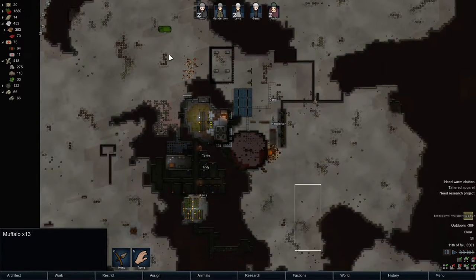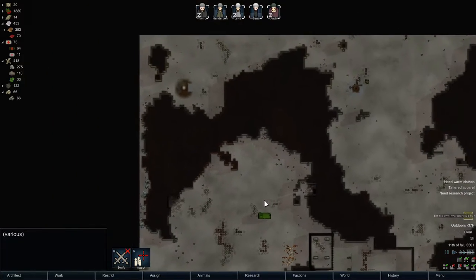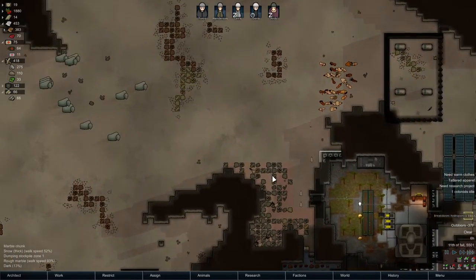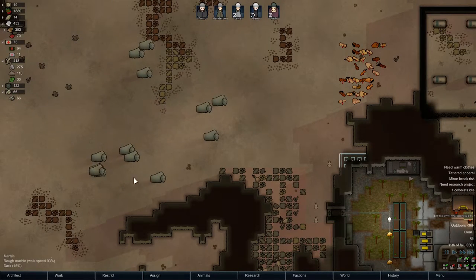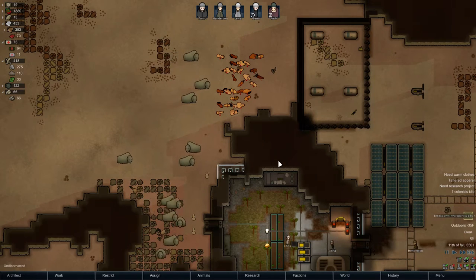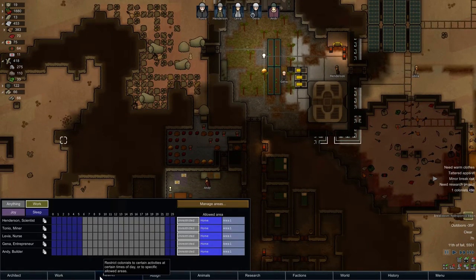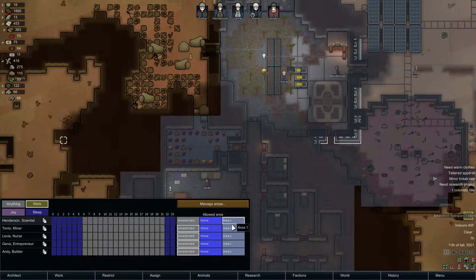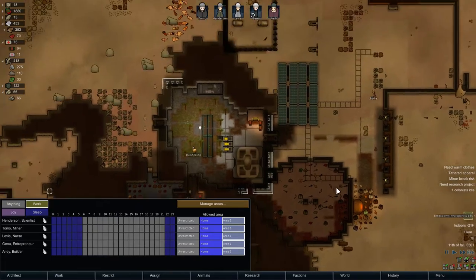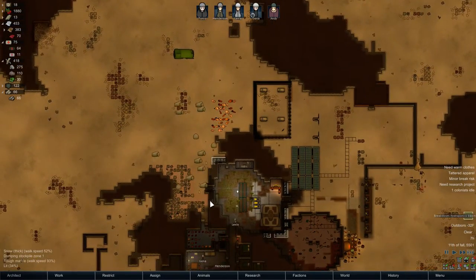Where is everyone? Is this everyone in the colony? Yeah it is. Actually I can just wait a while. I think they're going to do what those boomerats did - they're just going to hang out around here and not actually attack us, which is kind of annoying. I'm going to have to restrict everyone to area one because they're not actually attacking us - they're just hanging out on this door.